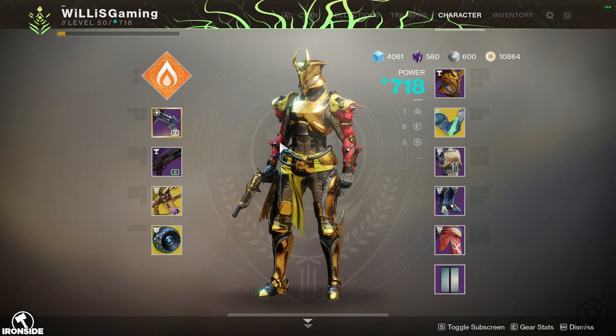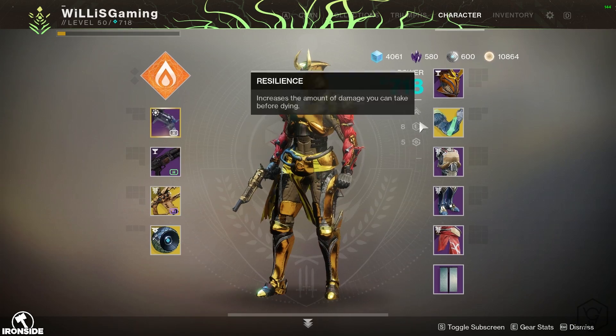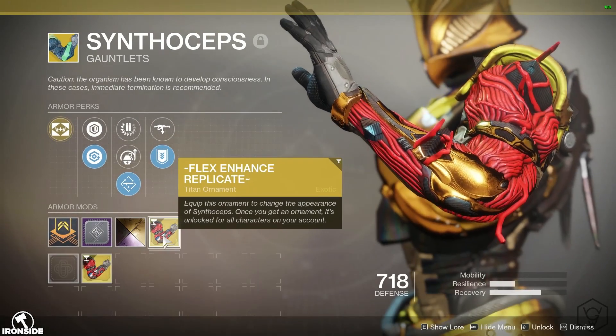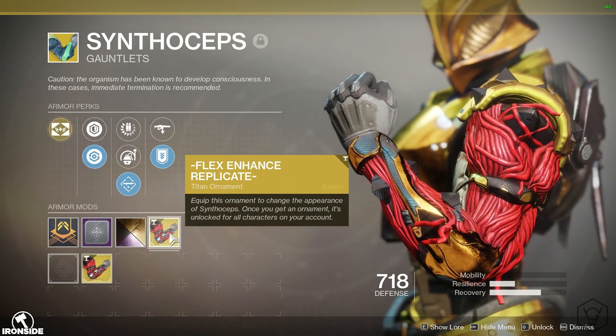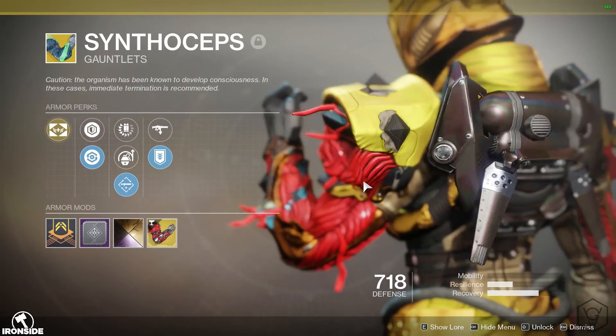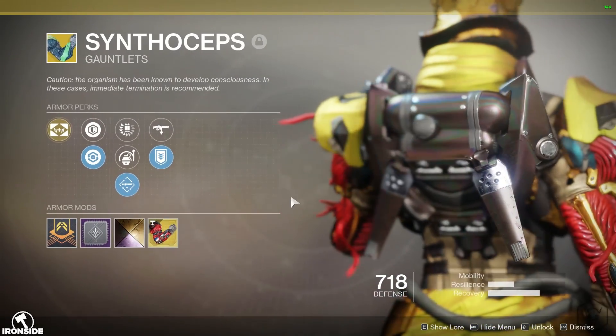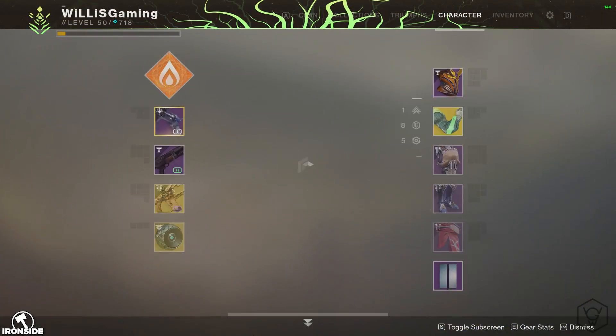A lot of you are probably going to ask what arms I'm using. I used these in one of my thumbnails and I didn't realize it was an ornament — I thought it was a new exotic. It's the Synthoseps with the Flex Enhance ornament, which are basically just like SIVA muscles and the SIVA diamond designs. I think that's pretty cool.